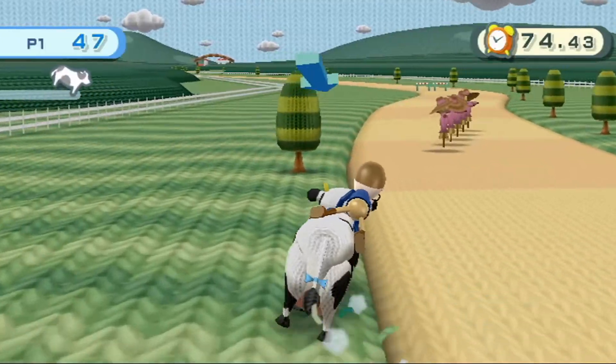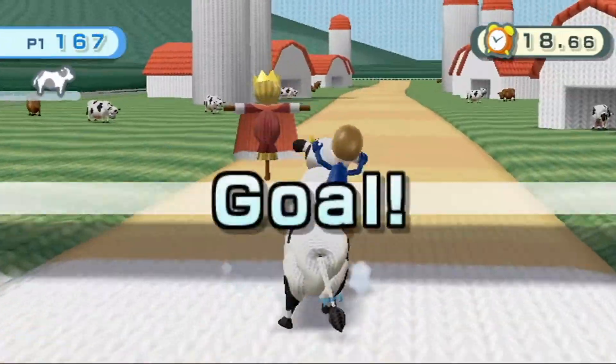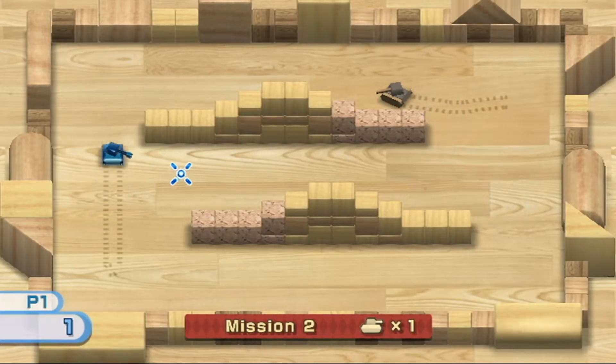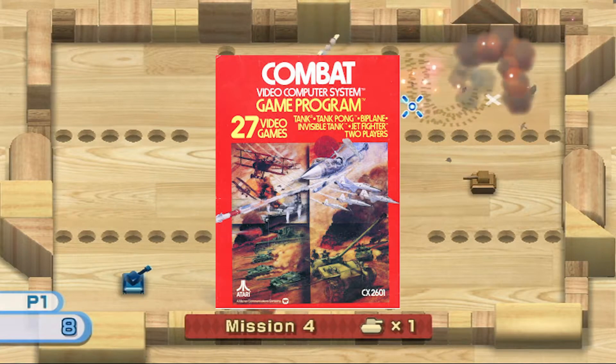Next up, Charge. You tilt the Wii remote forward and have your Mii ride a cow made out of yarn while hitting scarecrows and jumping over hurdles until you reach the finish line. Next up, Tanks. You basically just control a little wooden tank taking out other tanks. There's some variety, but not much, and it's very similar to the Atari game Combat.